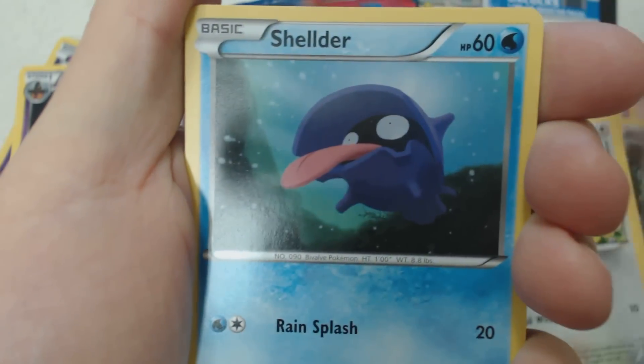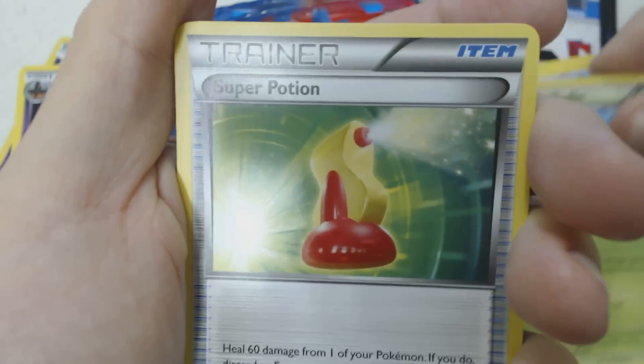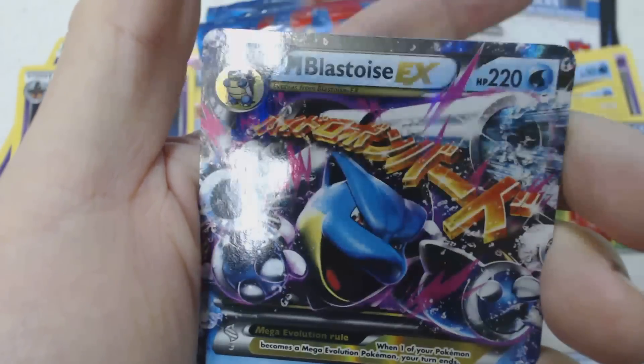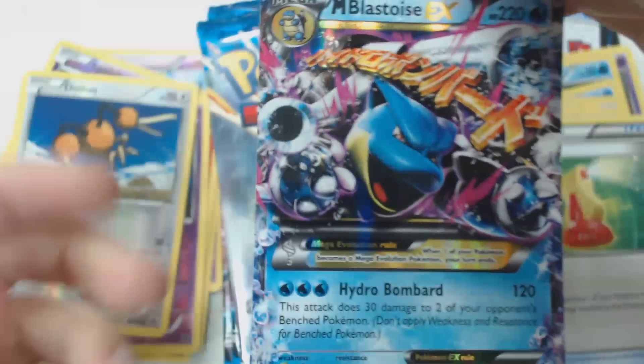Froakie, Skiddo, Shellder, Fletchling, Swirlix, Evo Soda, I Saw Something Fun, Quilladin, Super Potion, Reverse Holo Doduo, and we'll take a Mega Blastoise EX out of 15 packs — why the heck not!